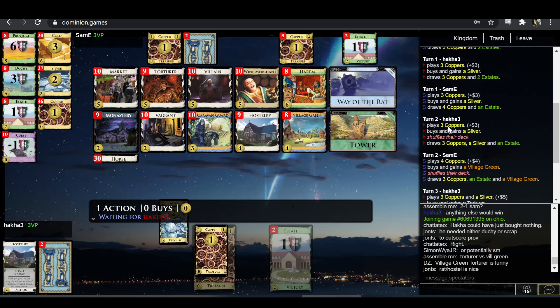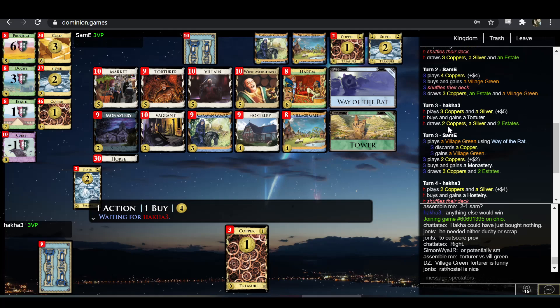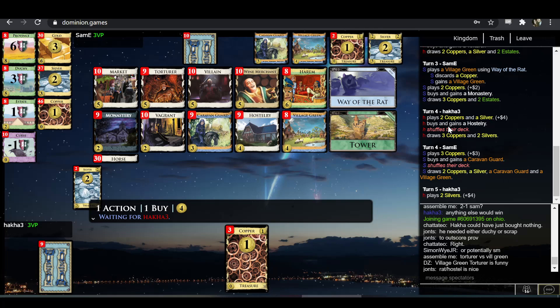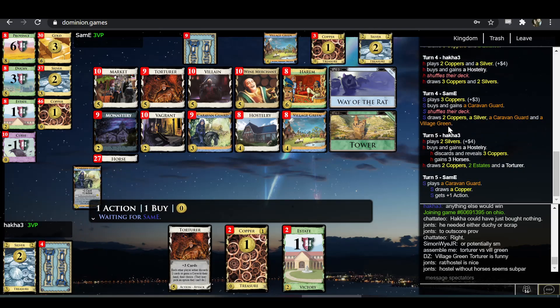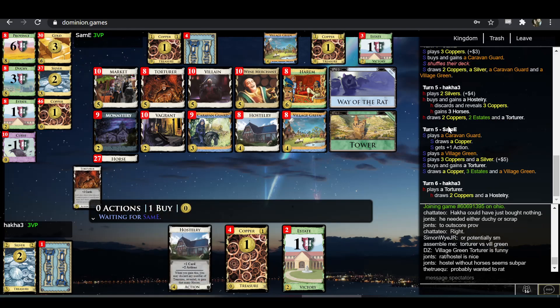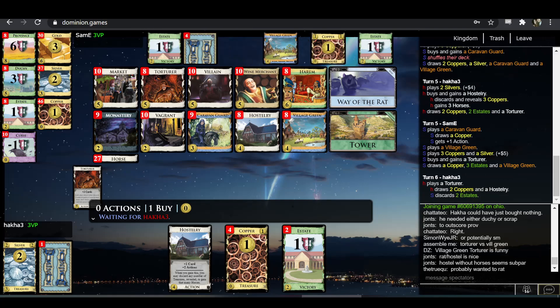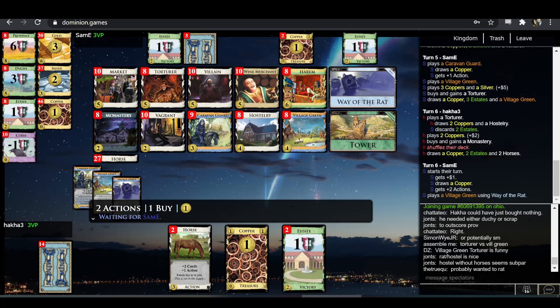Hakka takes double Silver. Sam-E takes Silver, Village Green. Double Silver signifies Hakka just really wants Torturer really fast, which makes sense — obviously Torturer is a good card here. The Village Green — I mean, it's sort of a nice soft counter to Torturer because it's a card that doesn't get discarded. But it's still a village in the opening. I'm not convinced that's really doing enough to justify its existence in Sam-E's deck. I could even see opening Silver-Hostery maybe being better. I don't think I fully follow the Village Green choice.